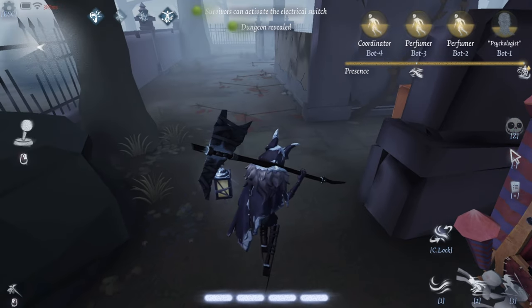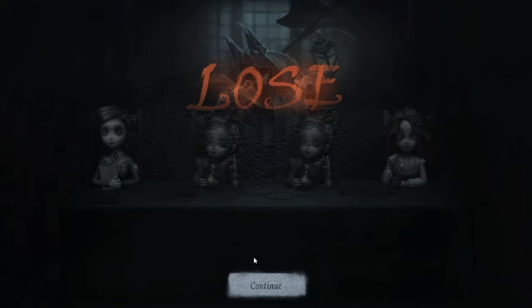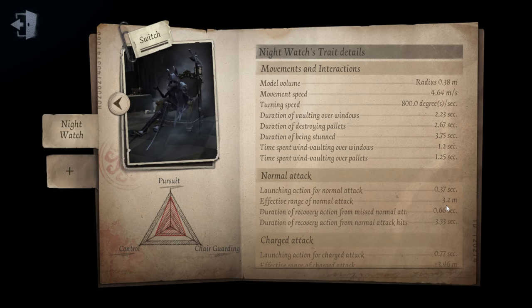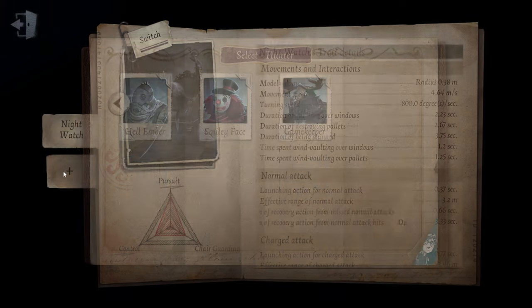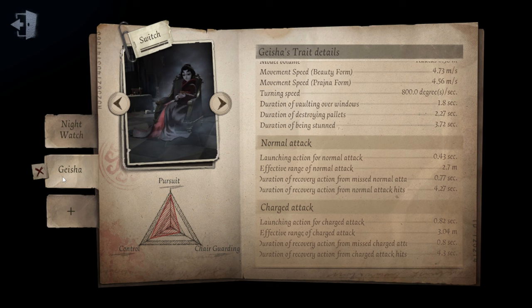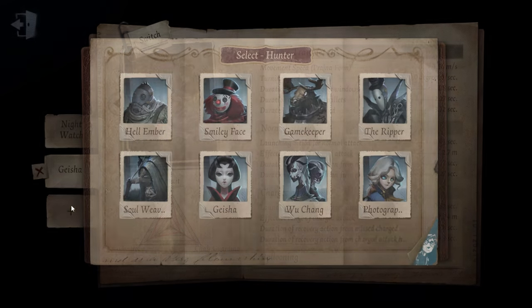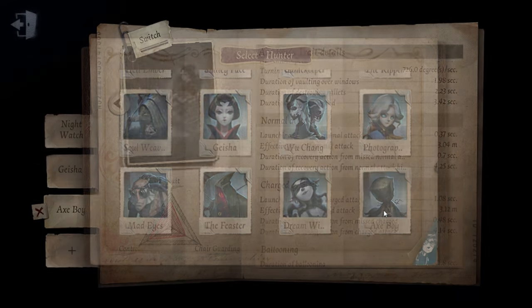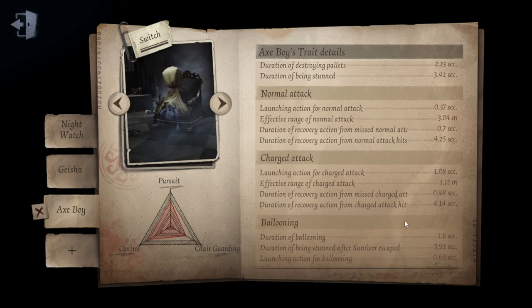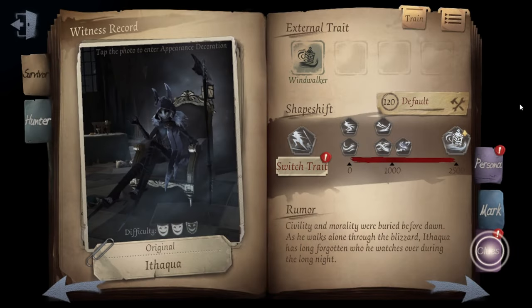Let's check his attack range before we go. His normal attack is 3.2 meters, but the launching hit is 0.37. Let's compare with Geisha: 2.7 meters normal, 3.2 meters — so Itaqua actually has a longer range. What about charge attack? Charge attack is 3.46, same as Geisha's charge attack at 3.46. What about Axe Boy? 3.12 — actually 3.04. So it's not bad but it's still a little short.